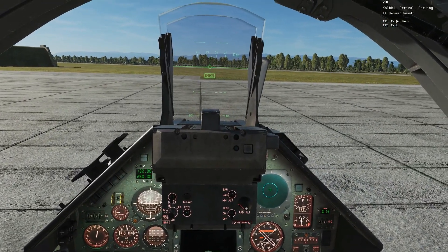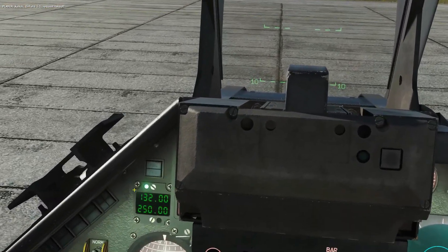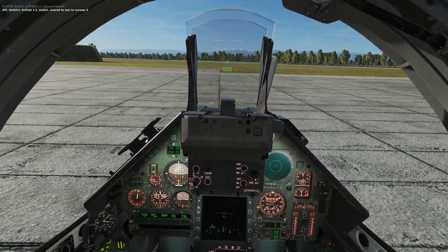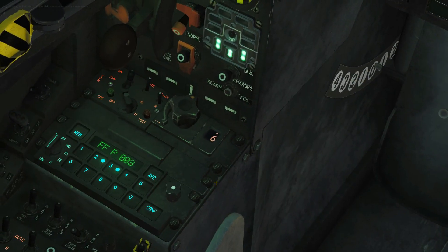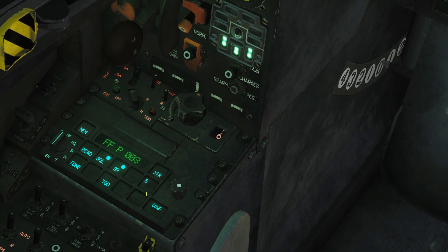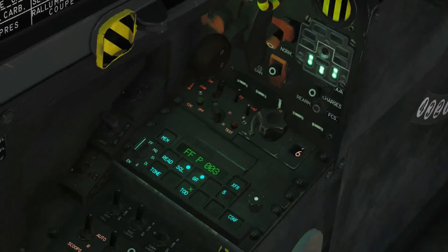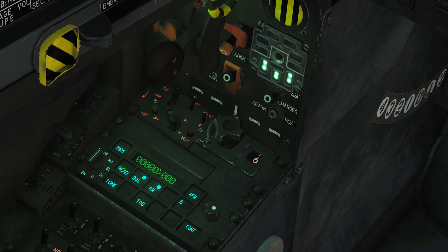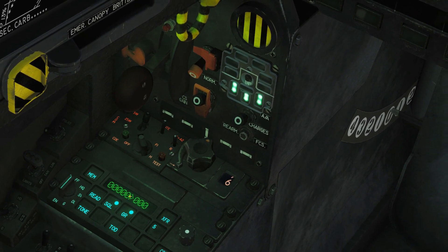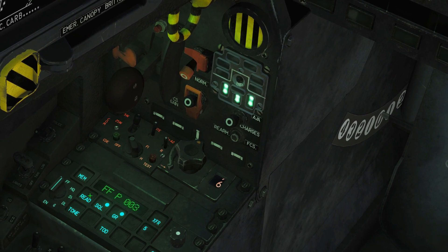Transmitting on VHF preset, requesting takeoff: Enfield 1-1, request takeoff. And we're cleared to taxi to runway 9. One other thing I'd like to show — if I go to config, I'm supposed to be able to press read here, and while pressing that it should show the frequency set under the preset. It just doesn't work at the moment — it's bugged but I'm sure it will be fixed at some point.